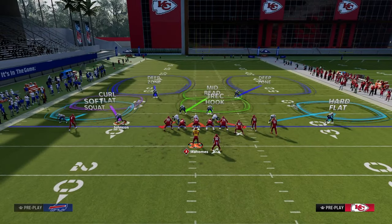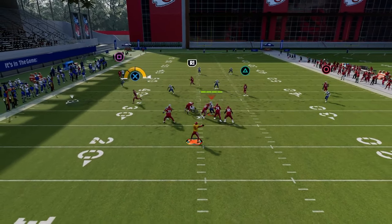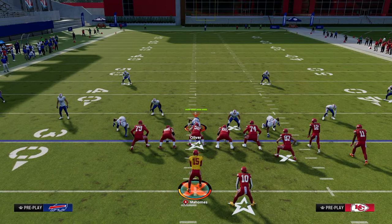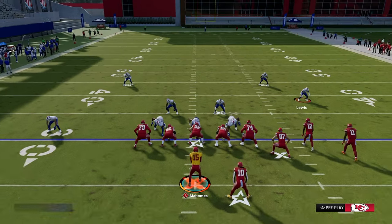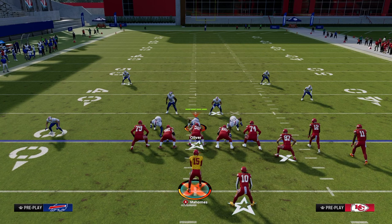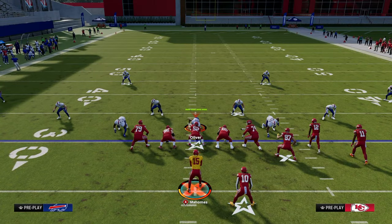You want to check down to that tight end in that situation, but you have to make that high-low read on the curl flat defender. A lot of people also like backing off that curl flat or creating a cloud flat with variety on the back side. The reason we use verticals or Durham is because we have a snap-through wheel to circle. If they don't play hard flats, we can just throw that snap-through wheel to circle. So we're going to force hard flats to the bunch side, and if we force a hard flat they can't really guard us in any other way.